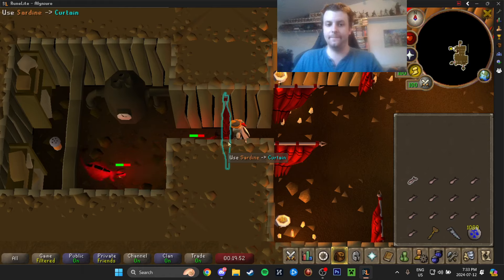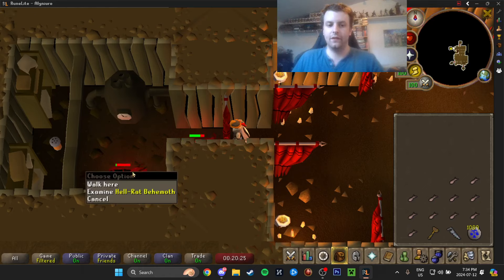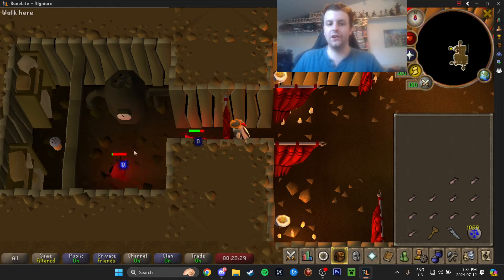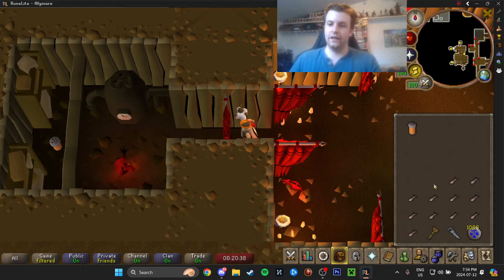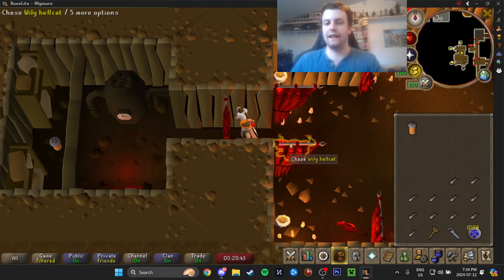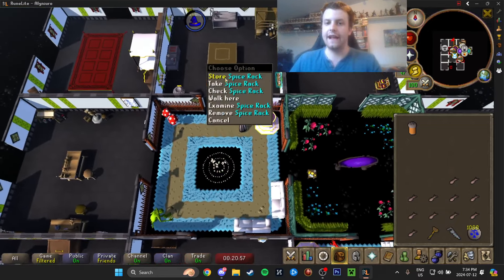You cannot afford to let your cat die. I'm only going to do this once just to show you how to get the spice, but you should stay here until you've used up all of your sardines and your inventory is entirely full with orange spice. Once the rat behemoth is dead, the cat is going to grab the four-dose orange spice for you — that's going to be three doses per stew. Keep clicking the curtain again until your inventory is full. Once it is, go back to your house, go to your kitchen, and store it at the spice rack and press all.